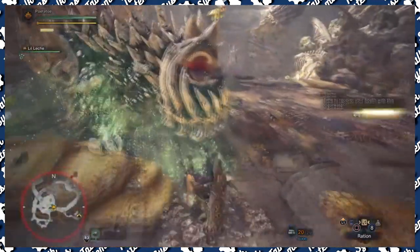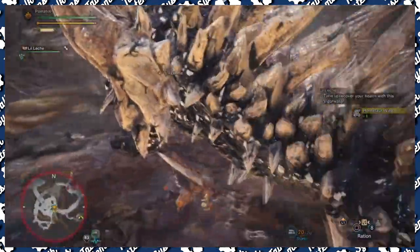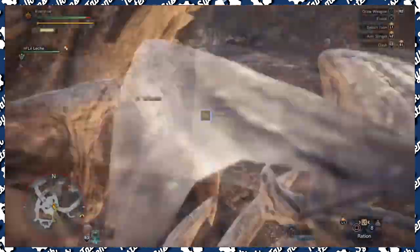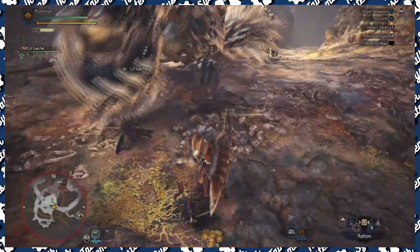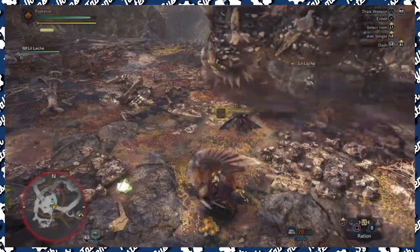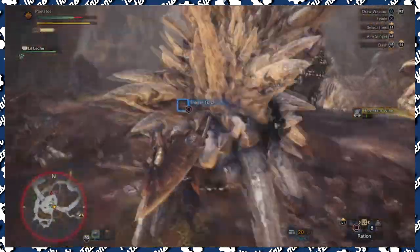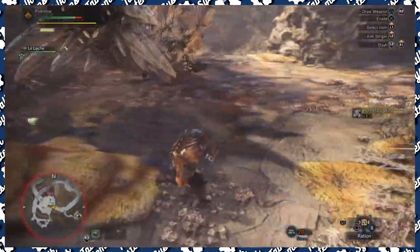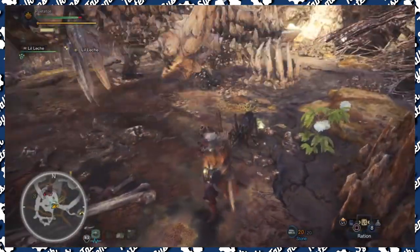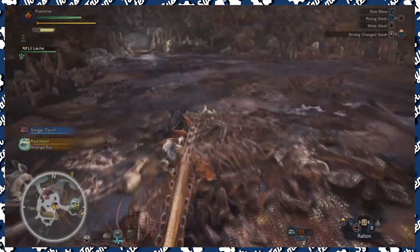You want to go to the Rotten Veil, specifically the campfire camp spot in area 11. This is a really good spot because the bugs spawn here — you can usually get about 10 to 15 every five minutes, depending on the spawns.